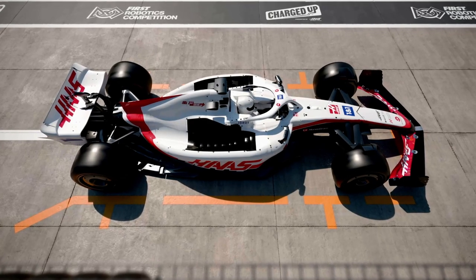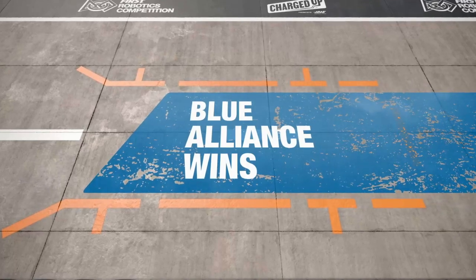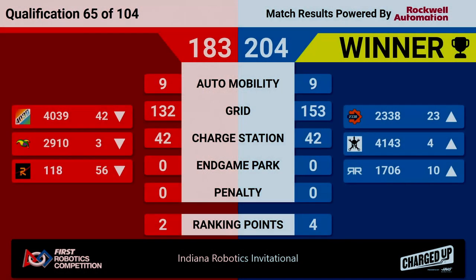We've got our scores for match 65. The winner is the Blue Alliance, 204 to 183. That is huge for Mars Wars — they move from fifth to fourth. And Jack in the Bot, despite their alliance scoring 183 points, they have moved from our number one spot to our number three spot. Four RP for the Blue Alliance, two RP for the Red Alliance.